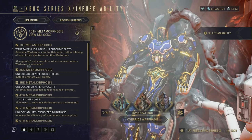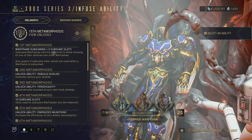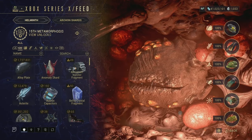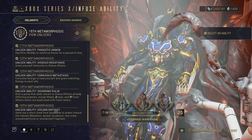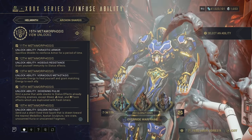To get this ability you need to unlock all of these metamorphoses. Every time you subsume a Warframe or add an ability it will use materials, so make sure you keep stocked up. Once you unlock all of the metamorphoses - going all the way down to the 15th and final - you unlock the ability Golden Instinct.